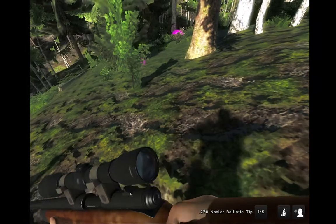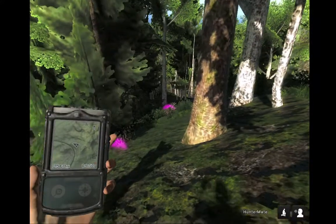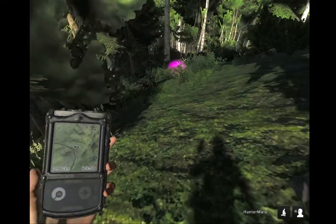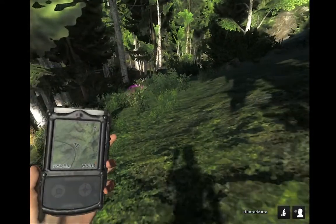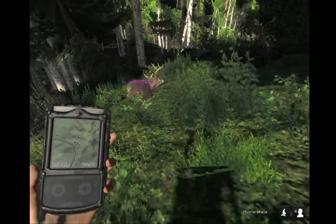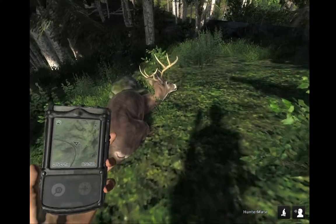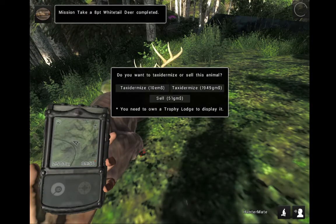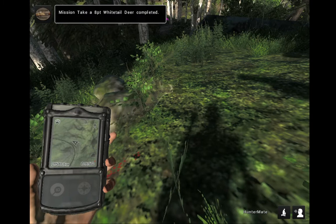We just found our buck — he wasn't too awfully far from where we shot him. We'll pick him up. He looks to be an eight point, so he should register for this particular mission. It doesn't show where we actually hit him, just his body. I imagine I must have hit him in the neck and just didn't have the penetration to hit a lung. And that is that mission complete.